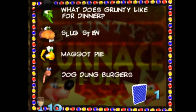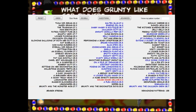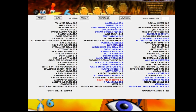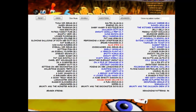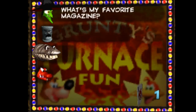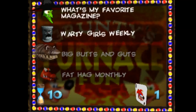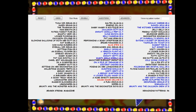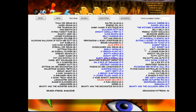The next question is: what is Grunty like for dinner? I'll type in 'dinner' and it's telling me Slug Stew is the top option. That is also incorrect, so I hit F2 and it brings it down to 96. The new question is: what's my favorite magazine? I type in 'magazine' and it gives us Warty Girls Weekly as the top choice. I select that one and that was the correct answer — Warty Girls Weekly — bringing it from 96 down to 39.